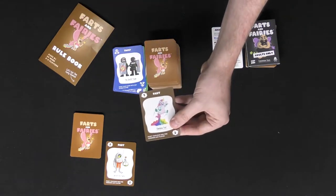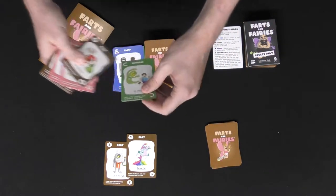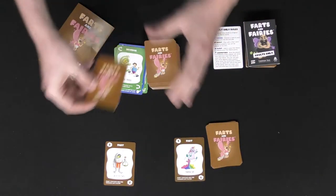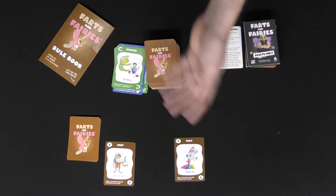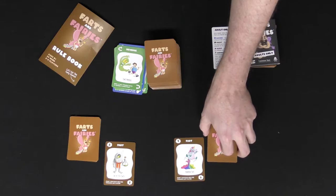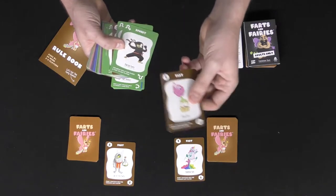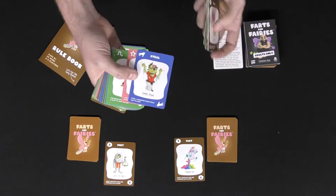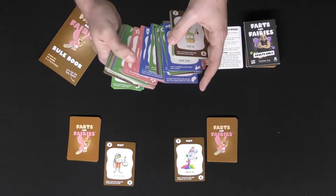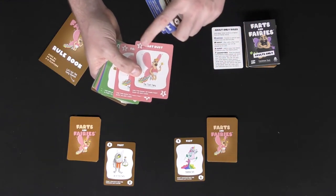I'm going to play another fart card — this is Rainbow Farts — a one on you. This player might say 'I'm going to Reverse this' and send it straight back. Maybe I don't have a card to prevent that, so I keep it in my pool and end my turn. The game keeps going like that — players playing farts, diverts, reverses, stealing cards, drawing additional cards, and utilizing Fart Dust.